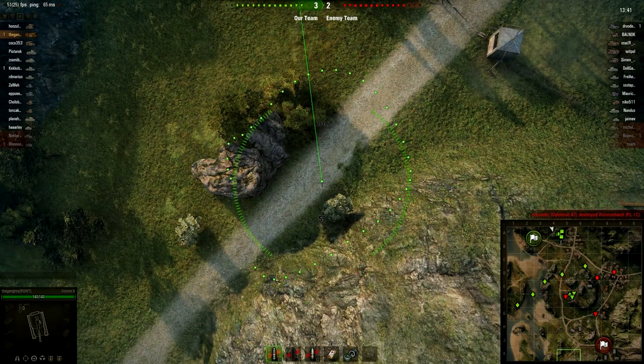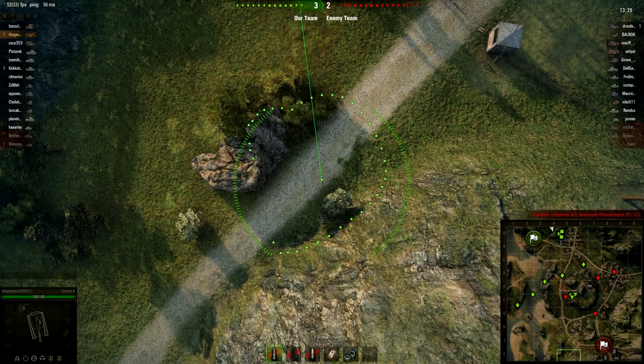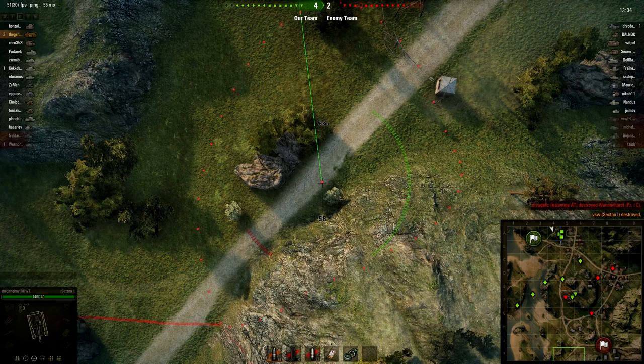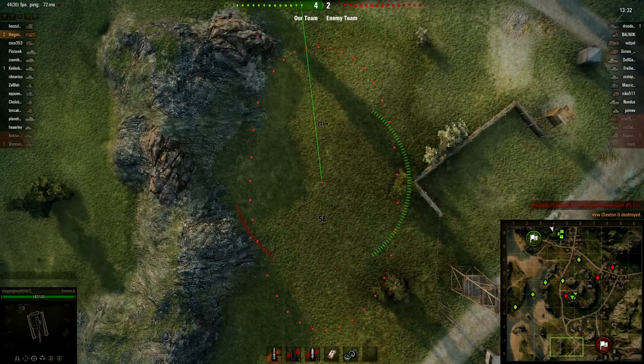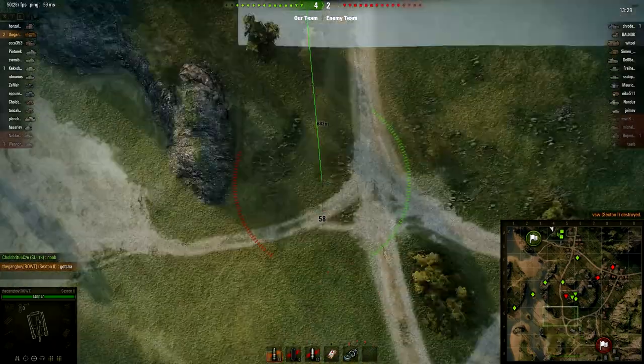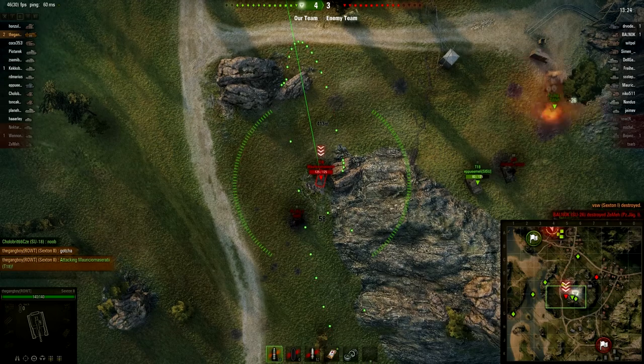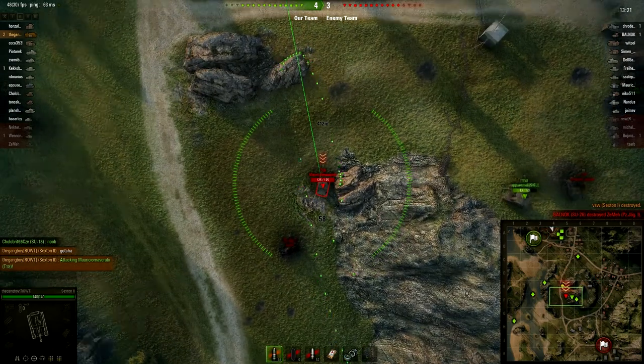Counter battery is a very important thing. However, once you get into the higher tiers where your rate of fire significantly starts taking a hit, it's not so viable anymore. Honestly, the French artillery are probably one of the better ones at it, considering their faster reload and aim times. Managing to knock out one of the enemy arties and immediately repositioning to try and hit this T18 — a very significant threat.